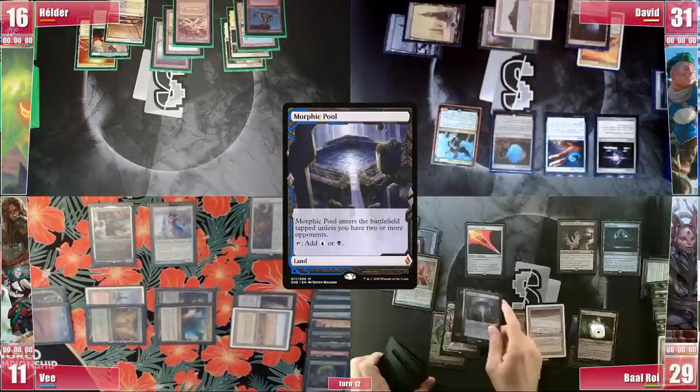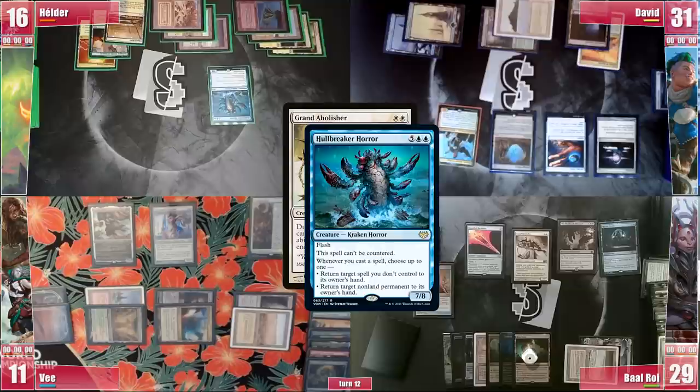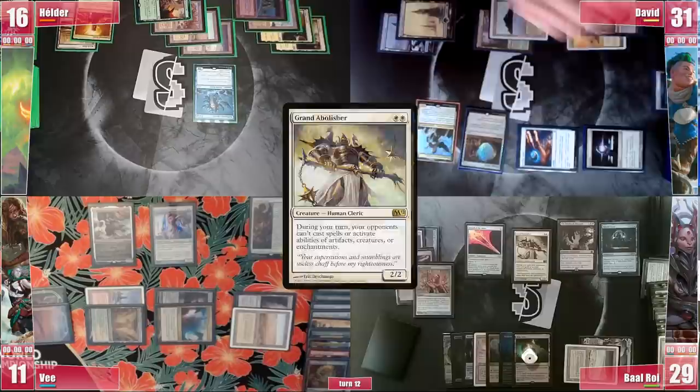Baal gets to his turn, plays a Morphic Pool and starts by casting his Grand Abolisher. Elder calls out that Baal is going for the win, so his only possible option is to respond with Hallbreaker Horror, hoping Baal's turn is a blank so he can get to his turn and win by bouncing the Canonist. Rhystic triggers and he pays for it, which leaves the responsibility all to David. Without creature counterspells, he is forced to activate Kinnan in dire hopes to hit something, but he doesn't.